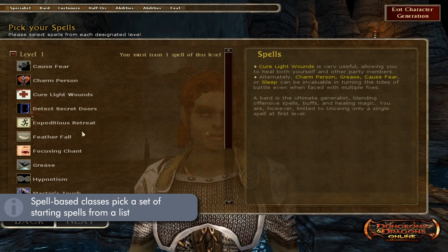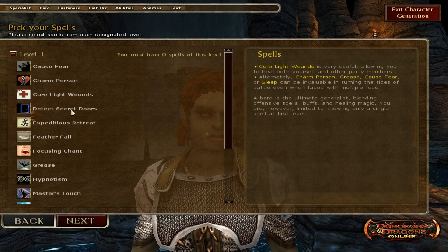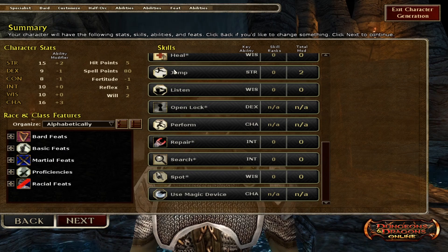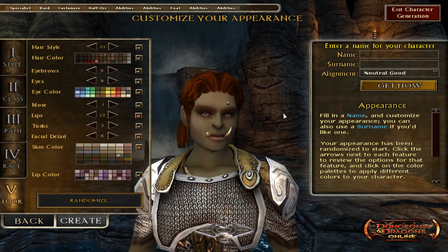Next, if you are a spellcasting class, you'll be able to pick some spells from a list. How many depends on which spellcasting class you have — as a bard I'm allowed to pick one, while a wizard or sorcerer gets around four or five. Then there's a summary page so you can go over all your special abilities and features. When you're done with all that, you name your character and finally start playing. Boy, there's a lot of stuff.